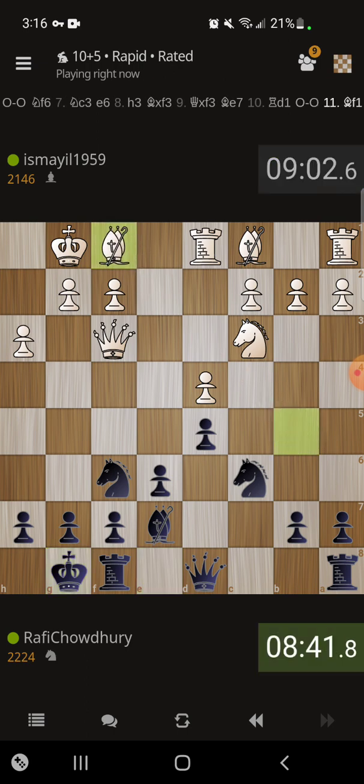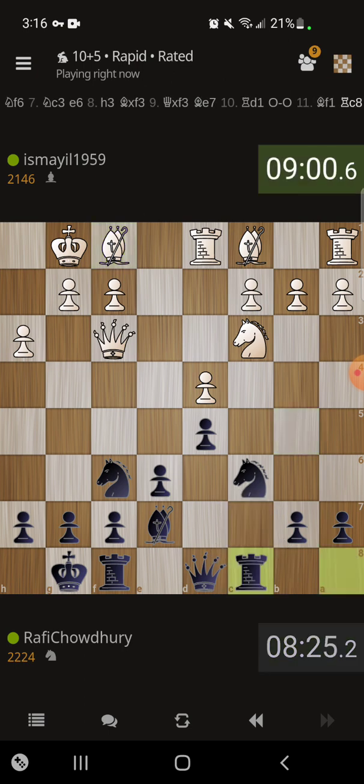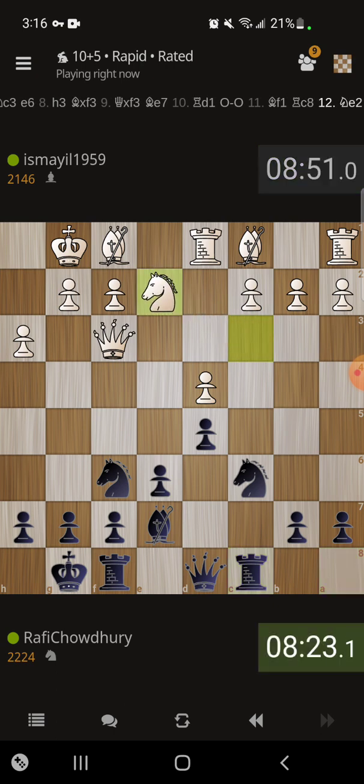So he takes the bishop back to f1 for some reason. If queen b6, knight a4. I think I'll just play rook to c8 — that's an active developing move. So why not play that? Maybe I'll play a6 and b5 at some point.